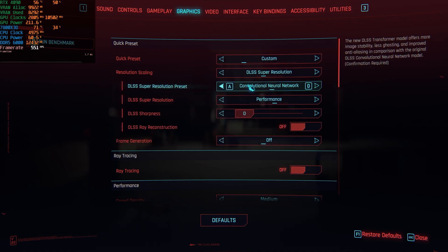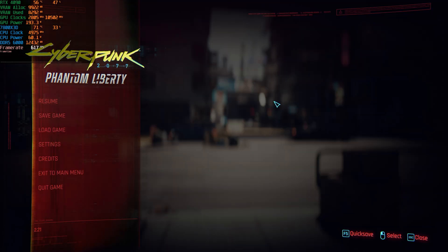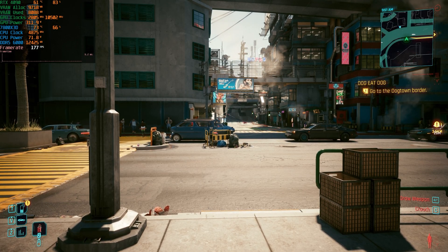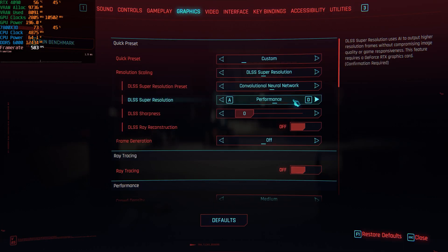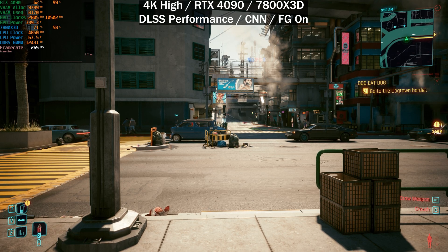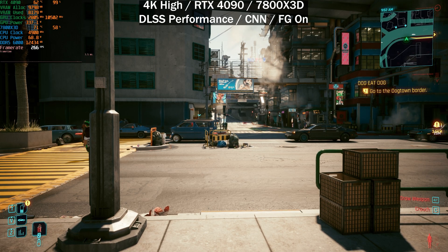Another thing they said improved is frame generation, so we'll test that now. Using the CNN model on DLSS performance as a base — 175 frames per second — we enable frame generation and restart the game. After restarting, we're getting 265 frames per second, a very decent boost.